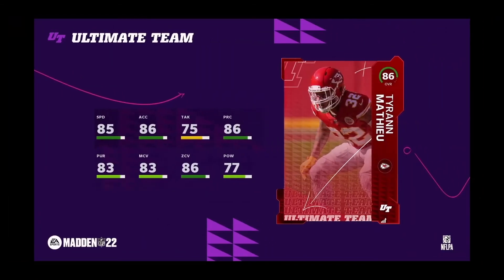Now we've got Tyrann Mathieu. I know a lot of you guys are going to be excited about this card. I was thinking about running the Kansas City Chiefs theme team because they've got so many juiced-up cards in the beginning — it's probably going to be one of the most expensive teams since they're not giving a lot of these cards for free. This card comes in at 85 speed, 86 acceleration, 86 play recognition, 83 man, 86 zone, 77 hit power — and he's a safety, so the man and zone coverage is actually pretty decent.